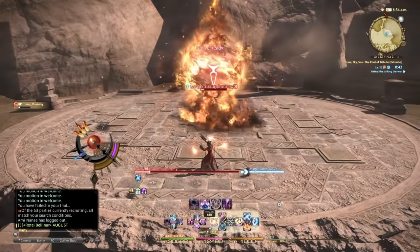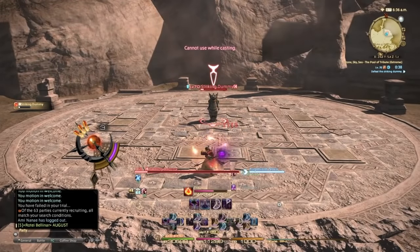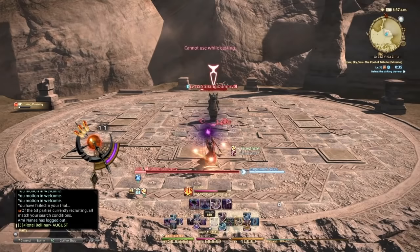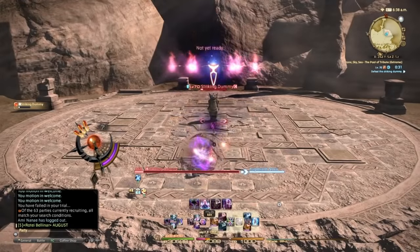I don't like to use Triplecast during Ley Lines because to me it feels like a waste since you're already casting faster, so you'll just be clipping yourself on GCDs. Sharpcast you want to use off cooldown, or at times when you know there's going to be a lot of movement. You want to keep your stacks during a fight — just little things you have to figure out while you're playing.